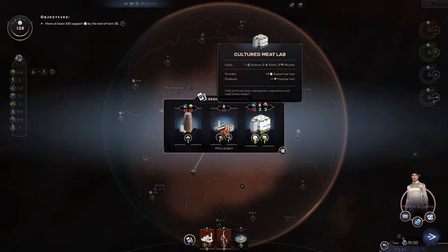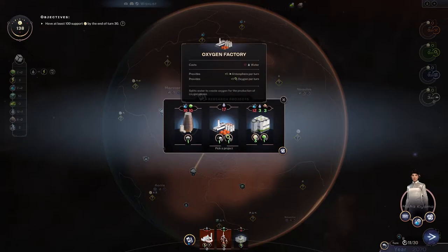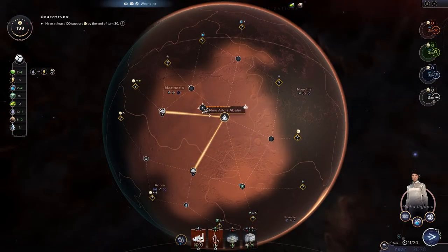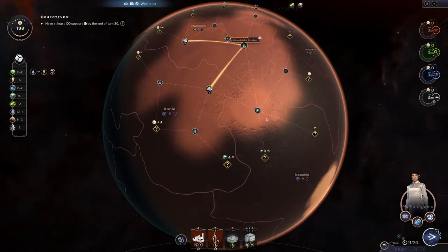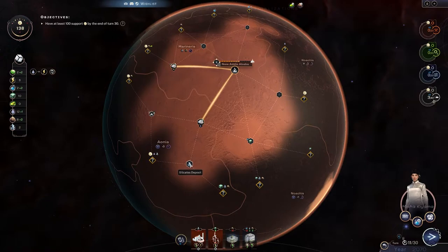This is a good production card for food because it also produces support. Or do we go for the special homes? I guess I'll grab that one. We can extend our city now — what do we want to go for next? Titanium or silicates? I think we go for silicate — or do we do the power plant? I don't think we can build it yet, we need silicate for there.